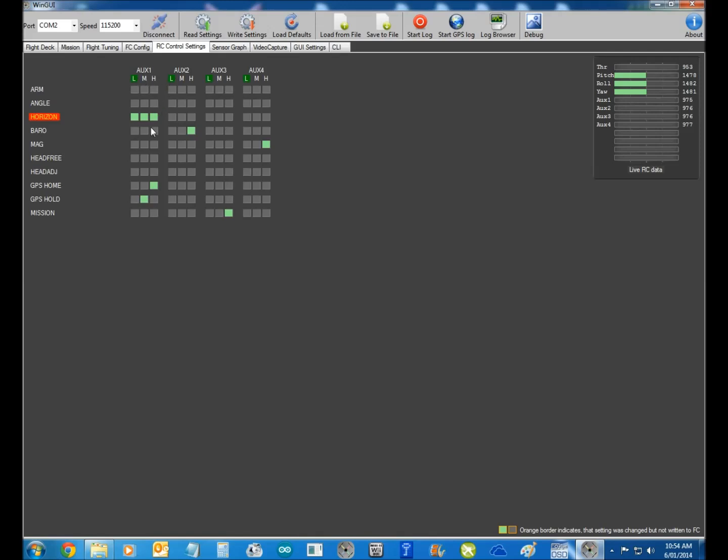Do all your high, medium, and lows, and write that to your board. Now you can see auxiliary switch four over there is flashing up here. I use that for my mag. All I do is flick my switch, turn it on, select mag, do that, and write it. And that's mag on and off.